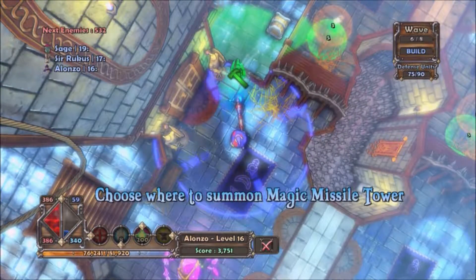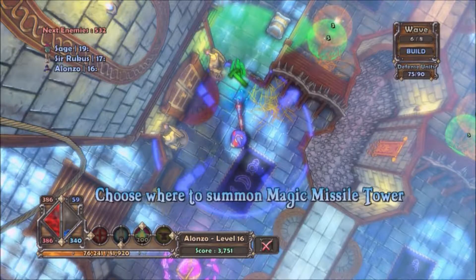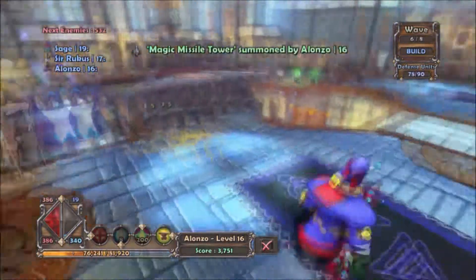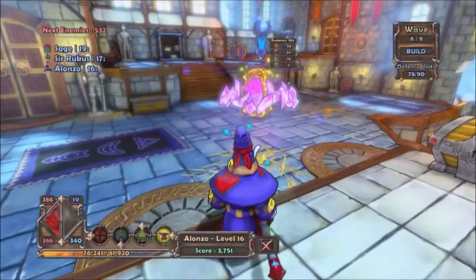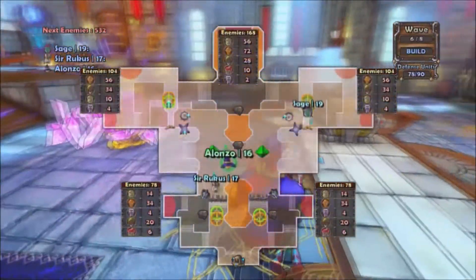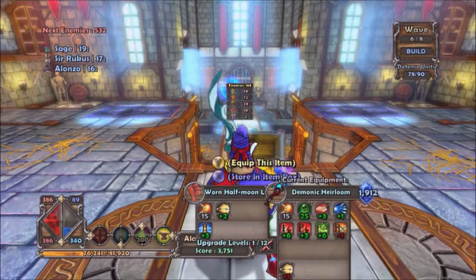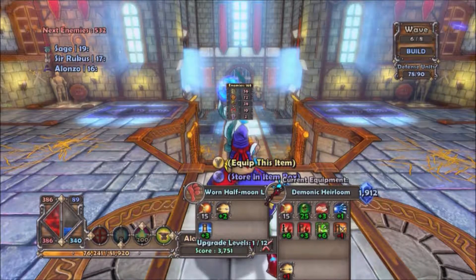If we can cheaply do this enough, I could probably just put another spike blockade right here. 78? Really? 78 on that one? I mean, I should upgrade — so I'm going to upgrade the slice and dices first.